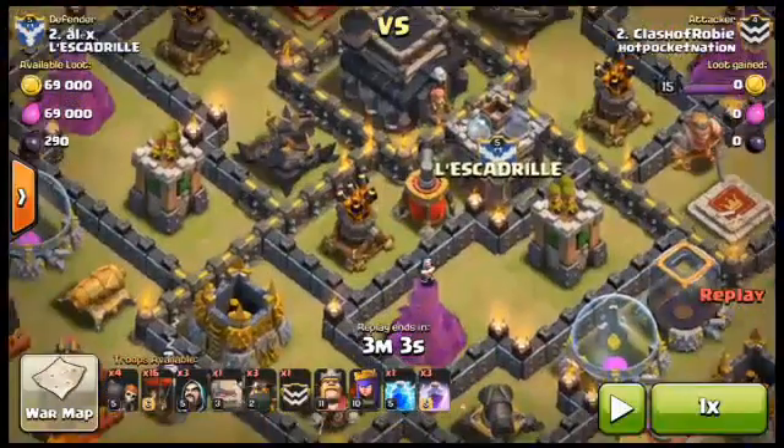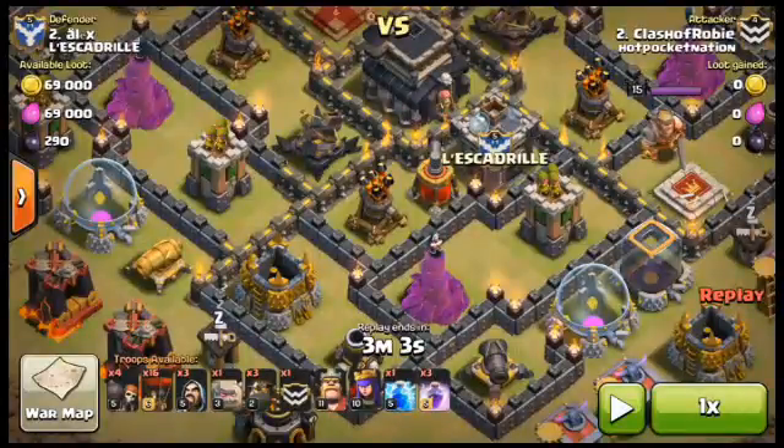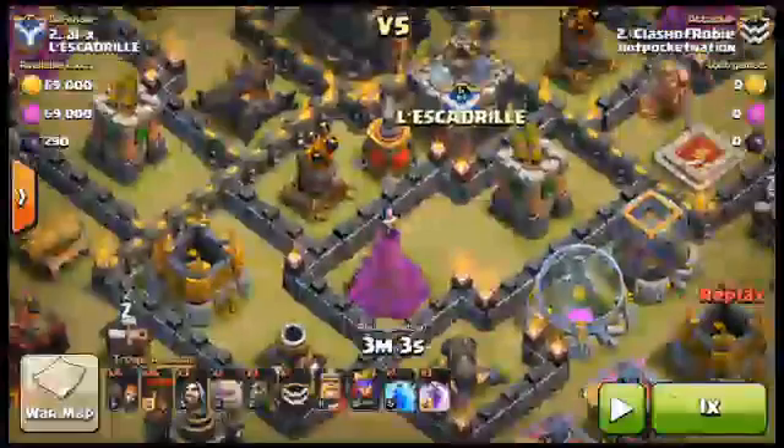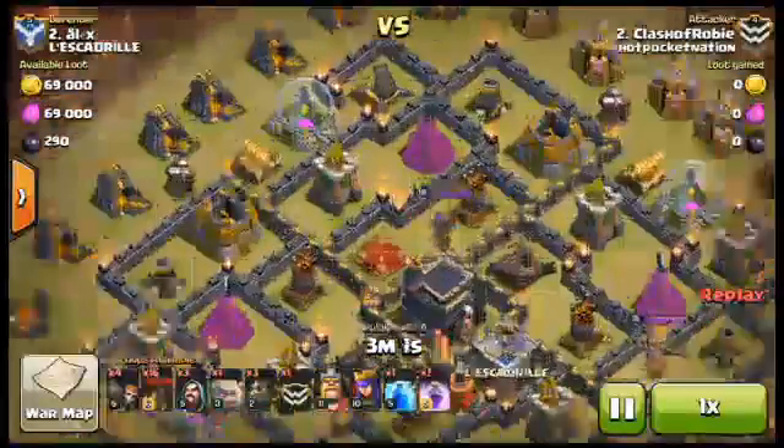The army composition: four Wall Breakers — you can swap one for two Archers — 16 Balloons, three Wizards to back up the Golems and heroes, one Golem in your own camp, three Lava Hounds, one maxed Golem in the Clan Castle, your heroes, a Lightning Spell for the CC, and Rage Spells.